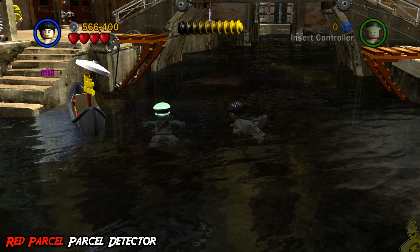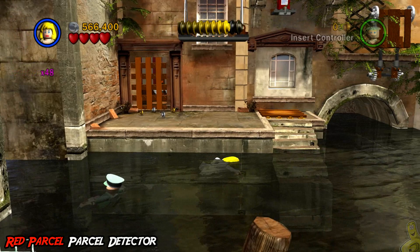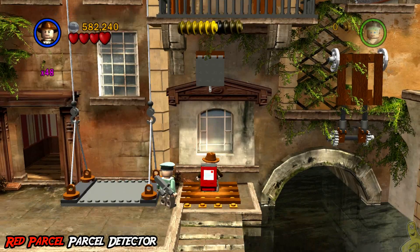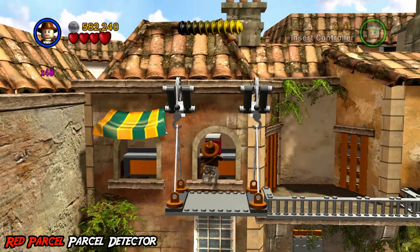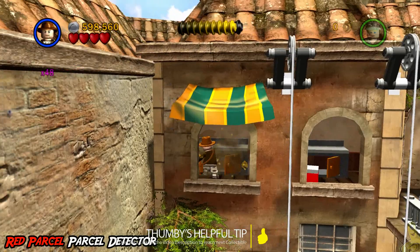I tried multiple times to get into that gondola — not gonna happen. We'll make our way into the newly found area and flip the lever in the far left corner, which gives us a nice little elevator. Before using it, whip the Indy pad here, which rips down that red parcel — the parcel detector. Go ahead and drop the detector down and smash everything in sight.